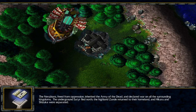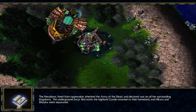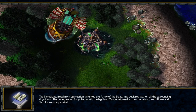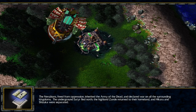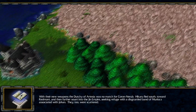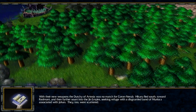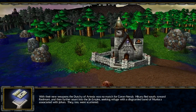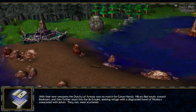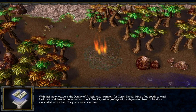The Nerubians, freed from oppression, inherited the army of the dead and declared war on all surrounding kingdoms. The underground satyr fled north, the highlands returned to their homeland, and Hikaru and Shizuka were separated. With their new weapons, the duchy of Arcadia was no match for Kor and Nerub. Hikaru fled south toward Dredmond and further into the Jinn Empire, seeking refuge through a disgruntled band of murlocs associated with Joen. They too were scattered.